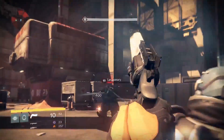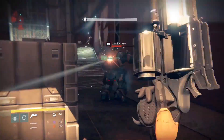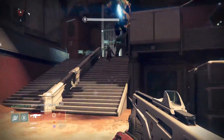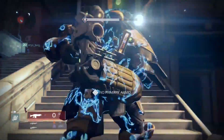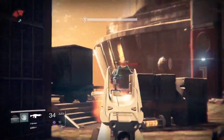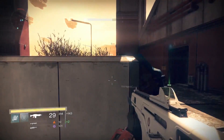The Cabal have deployed several enemy units into Dust Palace in order to end your do-gooding. The Legionary are standard infantry, so I trust you can handle them. But there are also some field commanders in the mix known as Centurions. They'll try and pin you behind cover, so flank them, shank them, and reposition. To battle these heavy phalanx units, use a well-placed grenade to deal with their shields.